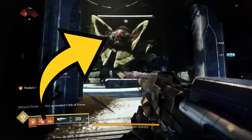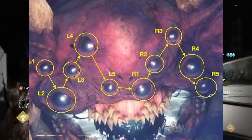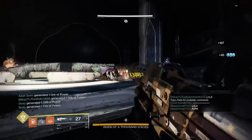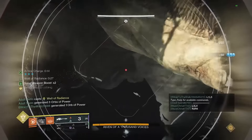Either way, once you flinch her, two of her ten eyes will glow white and you essentially call them out to the team on the other side. Here's a map of the eyes and how I number them — feel free to call them whatever you want, but just make sure your team is all on the same page. If the stunning and flinching team doesn't get a good look at the eyes, it's probably going to be a wipe, so make sure you're paying attention.